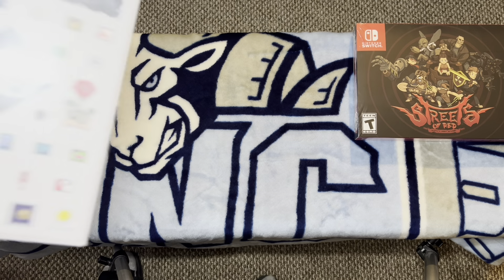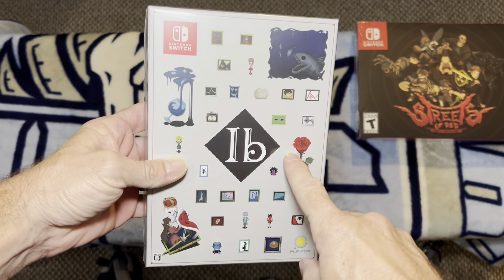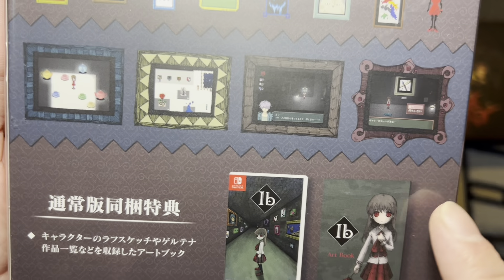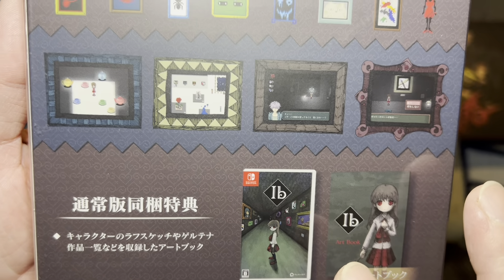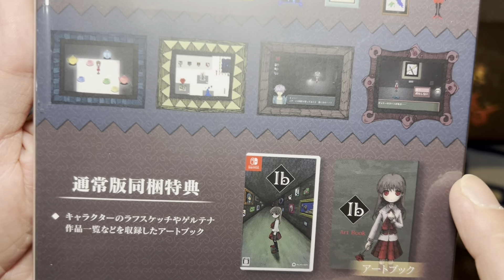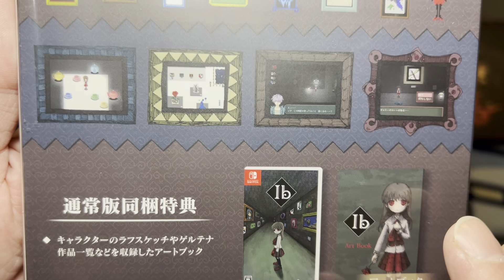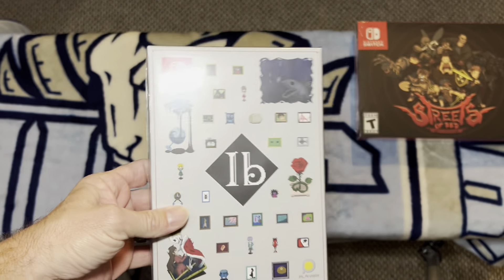Another big box and that is Ibb. There are a few different versions of the special edition. Ibb is basically like this cartoony but creepy game that takes place in a museum, if I remember correctly. It does have a pixelated graphic style, but don't let that fool you — this game does have a very creepy vibe to it. So check out Ibb.